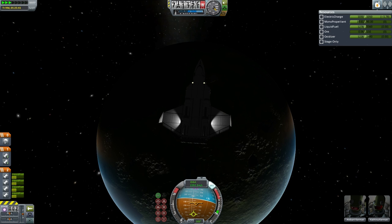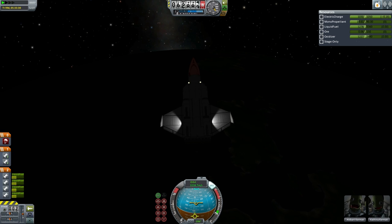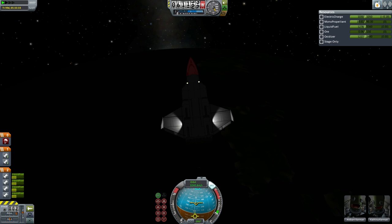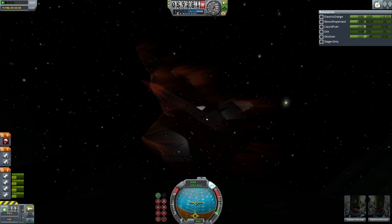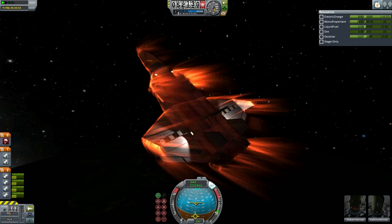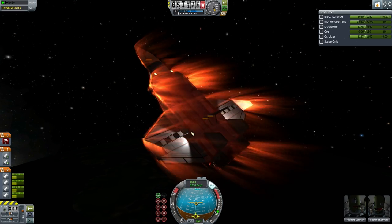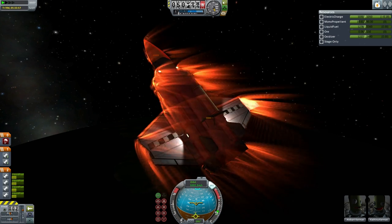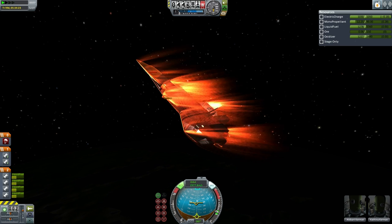Here is the approach to Kerbin, approaching on the nighttime side. As the vehicle slammed into the atmosphere even high up, you can see the cockpit getting dangerously hot — glowing red there. Very disconcerting. As the vehicle got lower there was a definite overheating indicator, and that led Kathina Kerman to extend the radiator panels in the hope that would dissipate some heat. You can see heat being generated on the air brakes, though not as much as is present on the cockpit, which is very close to total destruction.